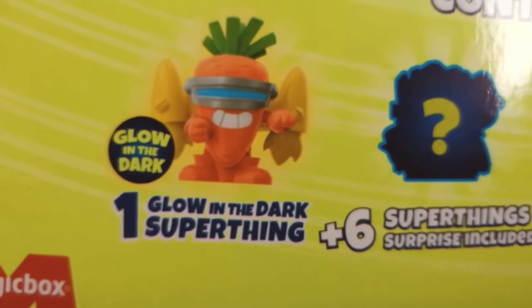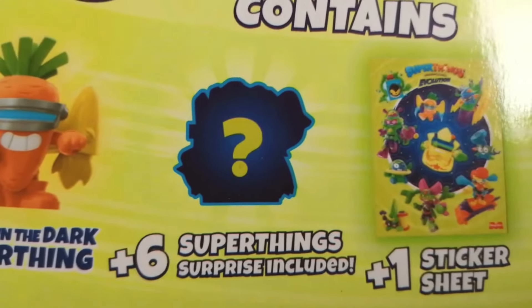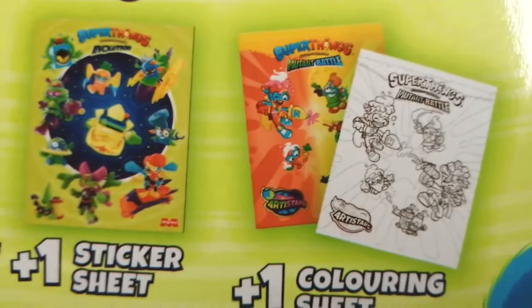That'll go down well. Anyway, let's go over the stuff. We've got one glow-in-the-dark, but from my research I don't think you just get one — I think you might get two, actually. Six Super Things, the standard, a sticker sheet, and a colouring sheet which has the Mutant Batter one, which is quite curious. And it's got all this stuff on it, and it's £6 — there you go, £6 upside down.